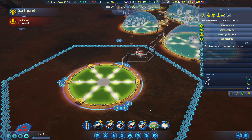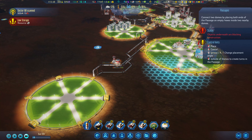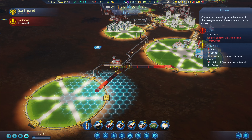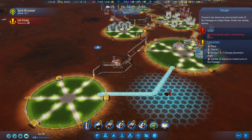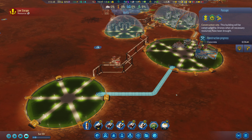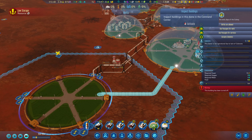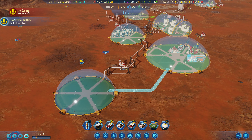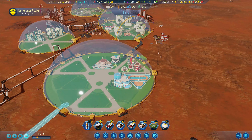This dome is going to need a passage from here over to there. Let's go this way - there we go. I'll take 30 units of concrete in the meantime. We can turn this off and that should be good. At some point I want to get another shuttle hub, but for now this is all fine.